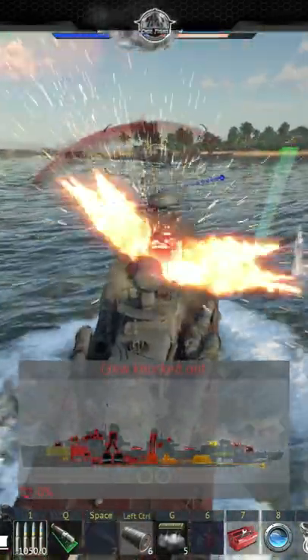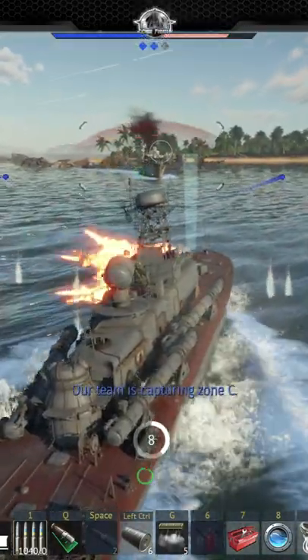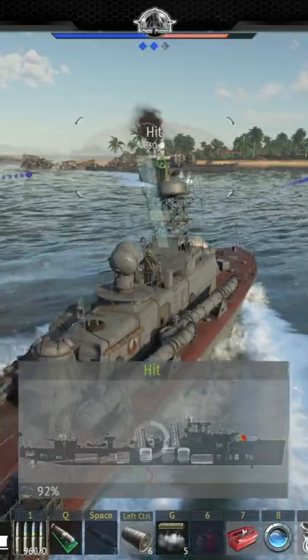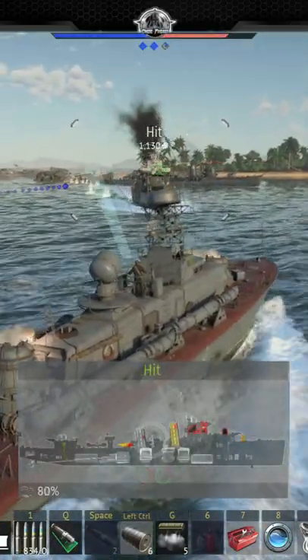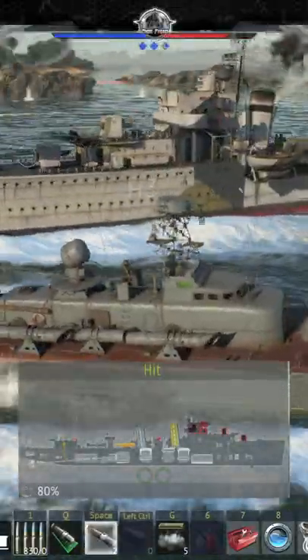His friend here has seen my torpedo strike and moves to attack. Unfortunately my bridge has been damaged, so I return the favour in kind. Now that he has no control, I drop some depth charges and wait for the screams.